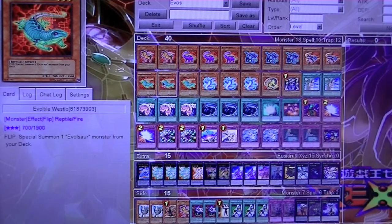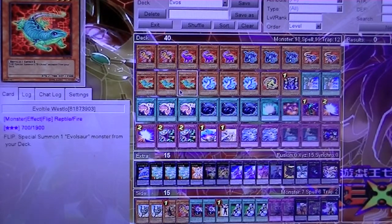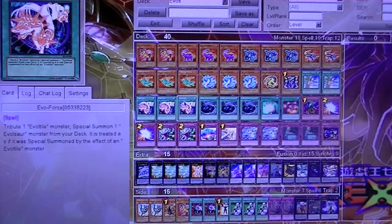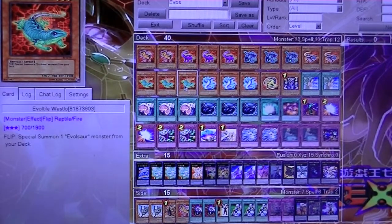I've got three Weslows. This guy kind of works like armor — when you get to flip summon, you special summon an Evil Sorcero from your deck, so they get their effects from this guy being flipped, and then you Evo Force it and get another one out there and do some more shenanigans.